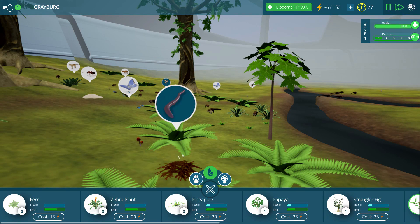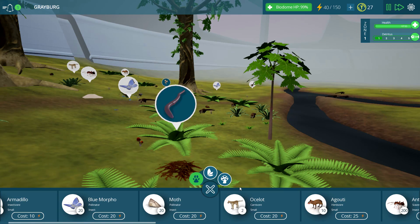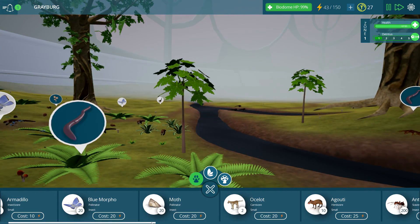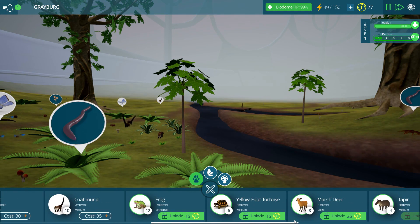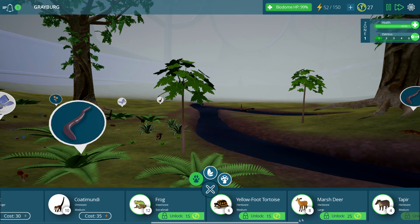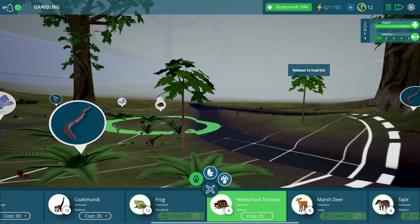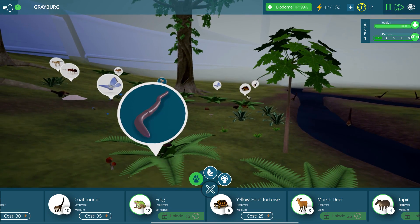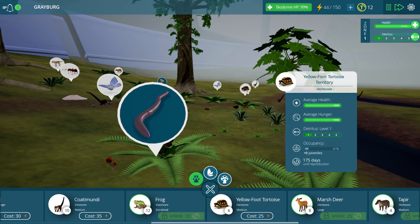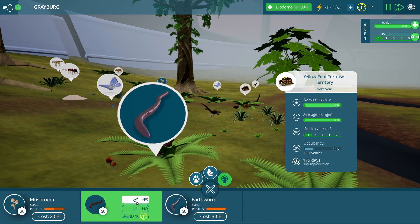Let's go ahead and unlock some more stuff then — we've got more coins. We could unlock the millipedes; we haven't unlocked those yet. Let me see what else we have in the creature area that we haven't unlocked. We also haven't unlocked the frog and the tortoise. Let's go ahead and unlock this tortoise because I think that would be really cool. We'll put one of him down close to the water, over here where all these different plants are — he should be having a great time. 15 of them!